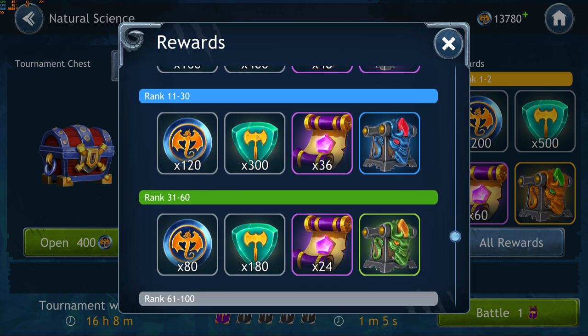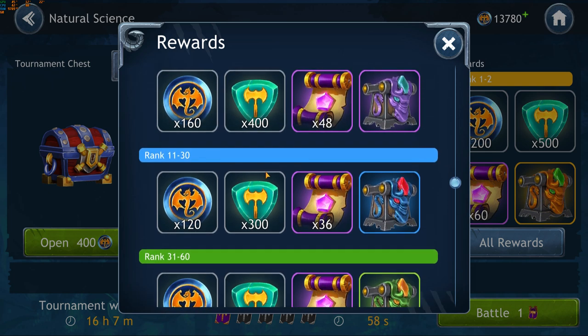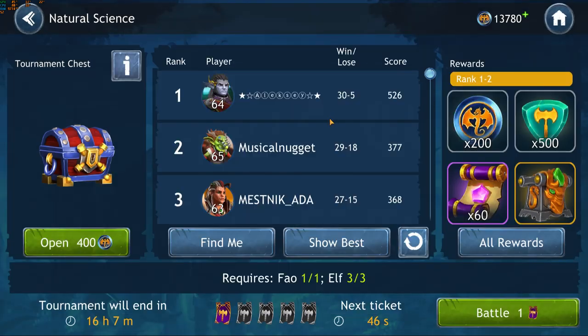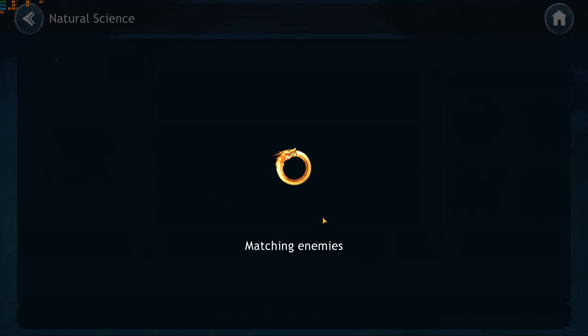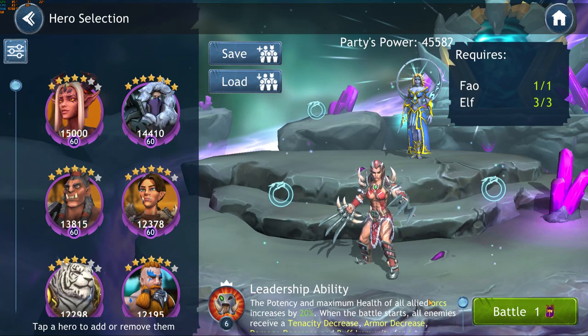They make it very encouraging to finish in the top players because the rewards get better and better. They have things like ability scrolls, Drae coins which are your equivalent of gems, and other types of resources you can spend in the shop for specific hero stones. You definitely want to try and position yourself as high as possible, but you're not going to try and win them all unless you plan on becoming a whale. I tend to only try and position myself very high in the tournaments that I have the heroes for.